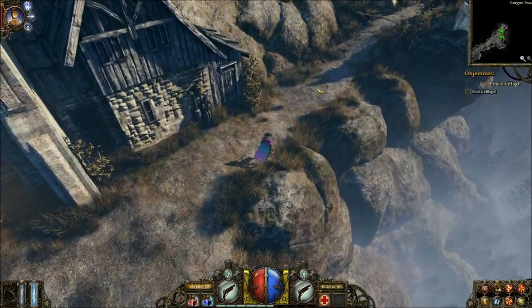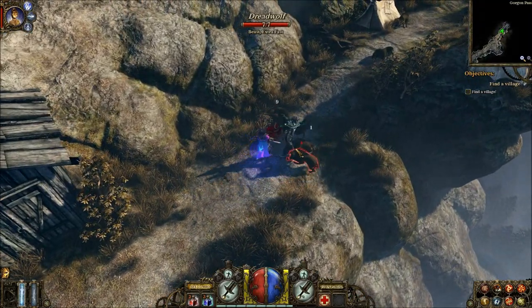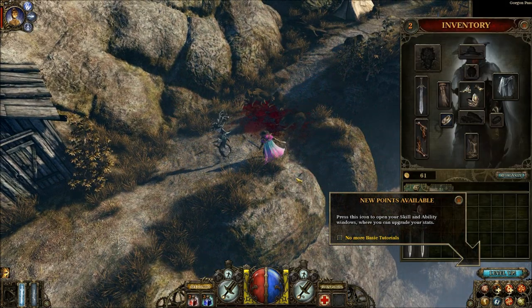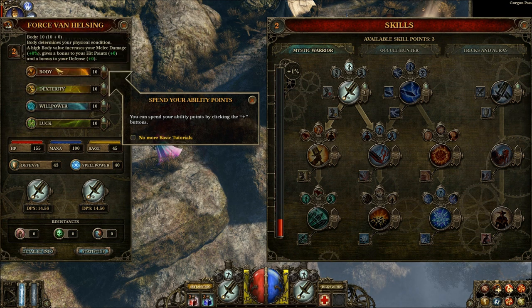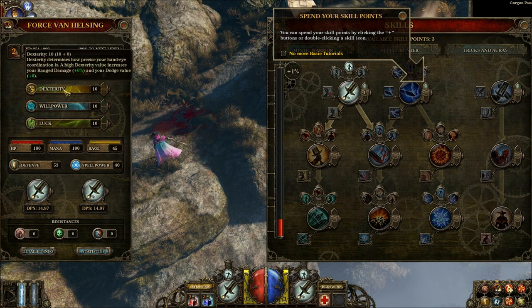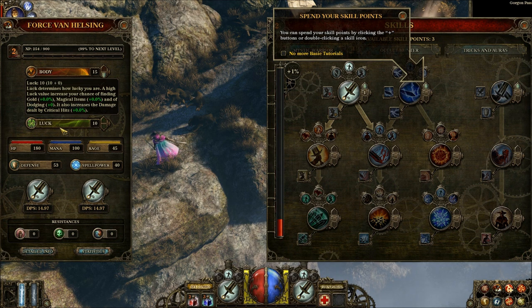We've got extra DPS from that sword. I kind of prefer to play this game as a melee character, so that's what I'll stick to. We can have Katarina take a backseat. But first, we leveled up, so we get to pick skill points. You choose an attribute to increase: body, dexterity, willpower, and luck. Going for melee focus, I get extra melee damage and extra hit points from body, so I'll be dumping points there. Dexterity gives increased ranged damage and dodge. Willpower gives increased mana and spell power. Luck gives increased gold find, magic find, dodge, and critical hit damage. Those are the attributes in this game.